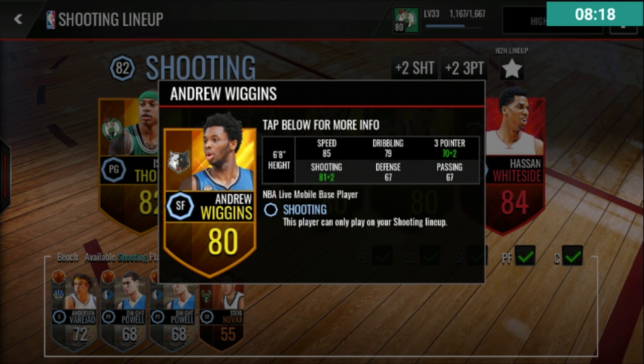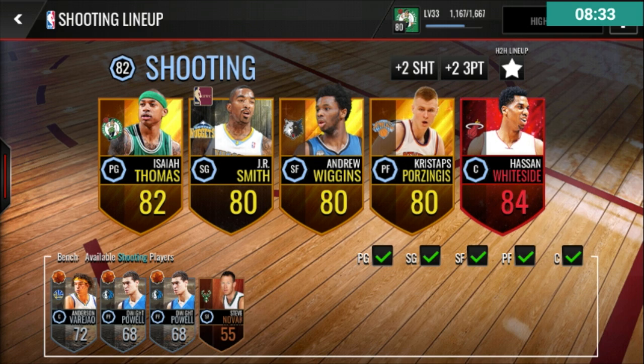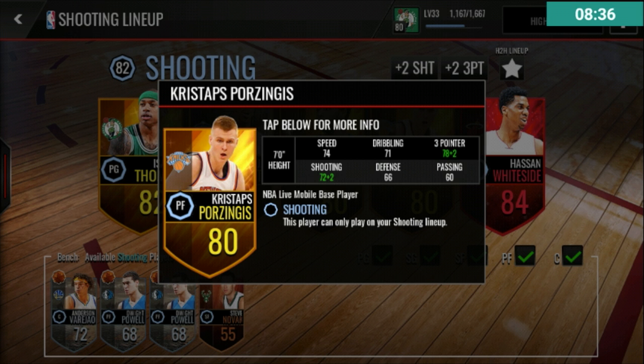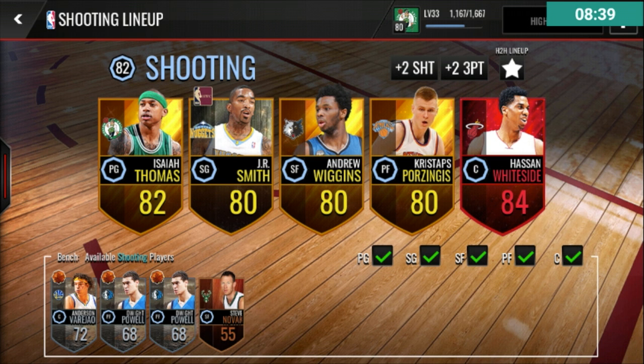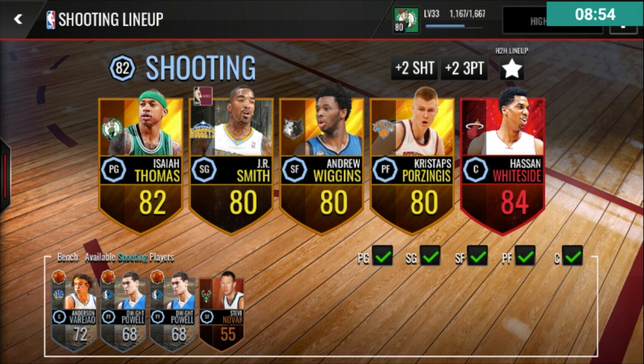Andrew Wiggins is a decent shooter with 83 shooting. He can make a decent amount of threes even though he only has 72 three-pointer, because his shooting stat compensates. He's 6'8 and pretty fast — a really good card. Chris Dapps has 83 three-pointer and 74 shooting, and since he's tall he can get shots off more easily. Hassan only has a 41 three-pointer, so I usually take mid-range jumpers with him.